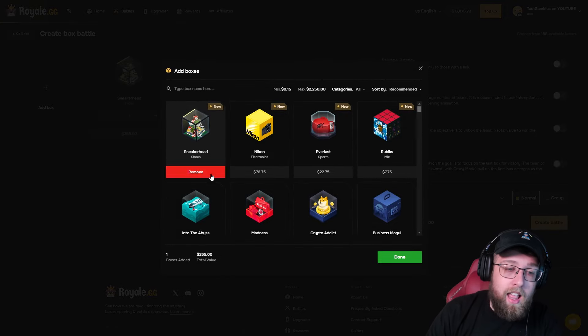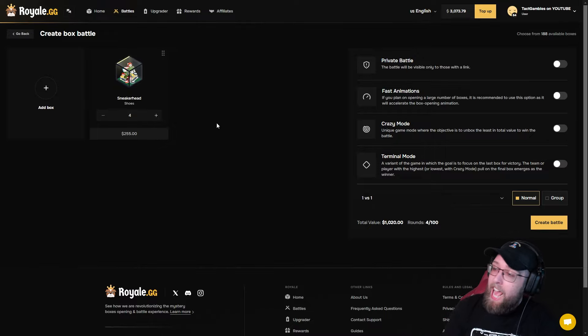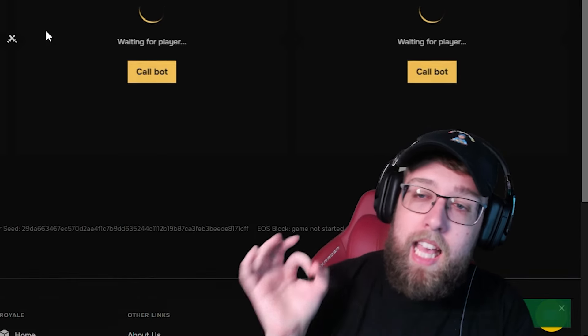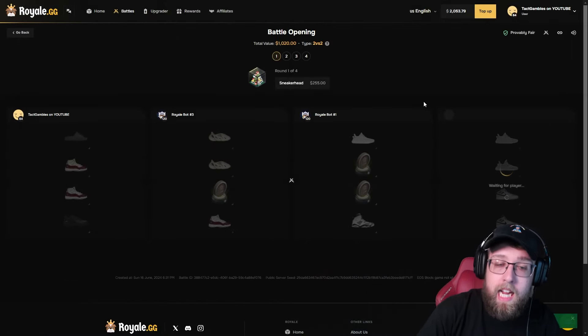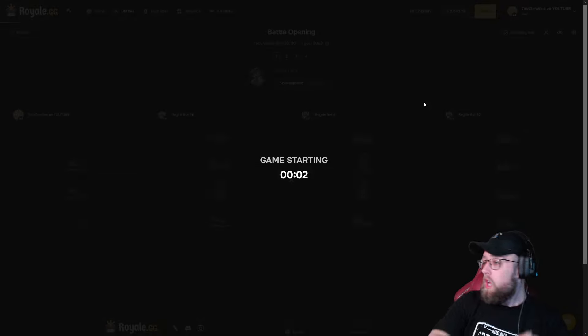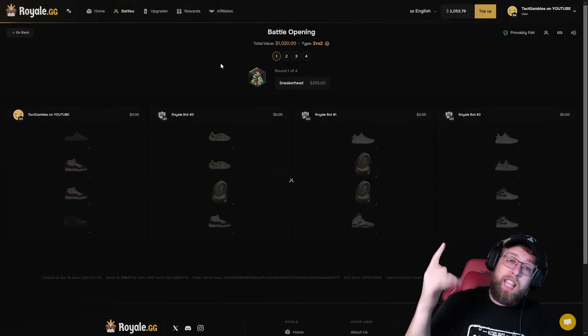They have new cases on Royale and I definitely want to start off this video by doing them. The sneaker head case — there is a $14,000 shoe in this case, it reminds me of the Air Jordan case. However, there is a 24% chance to hit a voucher. No vouchers. We are trying to win on the left side. Let's run it.